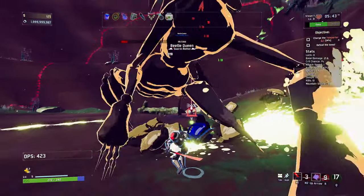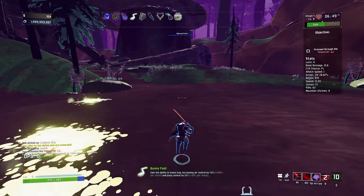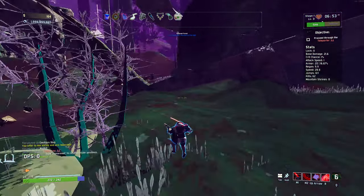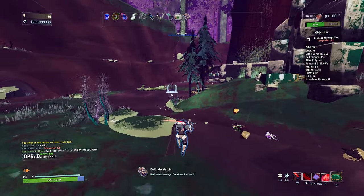It just applies bleed to everything. And it wasn't a slow kill by any means. Gain the ability to bunny hop, increase air control - this is pretty nice. Basically, we can stack jumps to gain movement speed. It's a bit of a weird item to be honest, but it's good. And then Delicate Watch is perfectly fine, not great but perfectly fine.